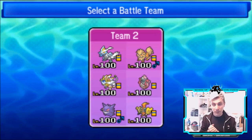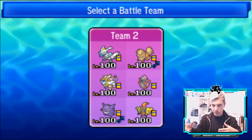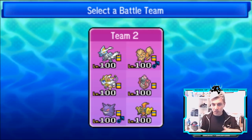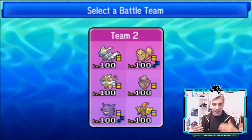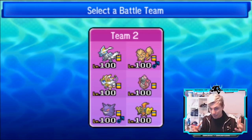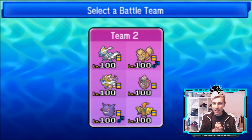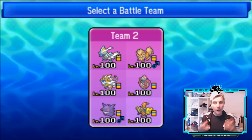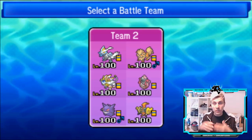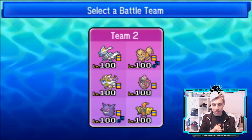We can switch Solgaleo in, proc our own Weakness Policy, and get it into a really nice position to start ripping through teams. We've got Gengar there that benefits from Tapu Lele's terrain, and we've got Scarf Tapu Lele. We've got Gravity on there, Hypnosis on Gengar to really help disrupt things, and Blizzard as well benefits from that Gravity. That's the team in general — we'll get into more details as we go. I'm open to changing things and we'll probably learn a few things as we go forward.